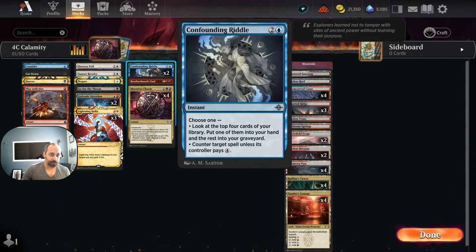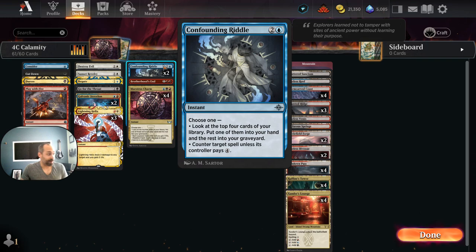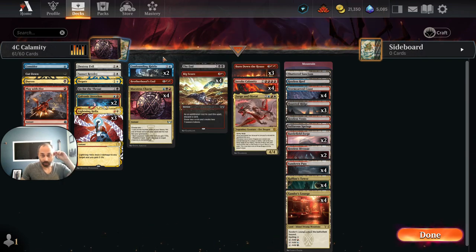At the three spot we're playing two copies of Confounding Riddle. If we weren't on four colors I think it would have more copies — it's a viable counterspell even late in the game, and having to pay four is pretty tough to get around. It also serves our purpose of dumping cards into the graveyard for Invoke Calamity. If we don't have to counter anything, we can end-of-turn Confounding Riddle to look for a land or Invoke Calamity and dump everything else into the bin.